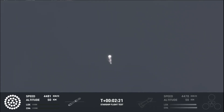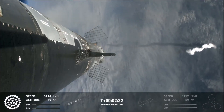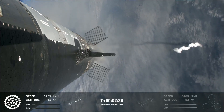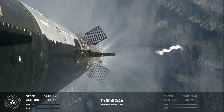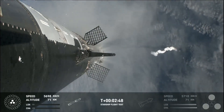Counting down now. We're going to be coming up right at around the three-minute mark on that hot staging maneuver. We'll see the booster engines start to shut down — all but three lights go out in the middle — and then we'll see the engines ignite on ship, pushing it away. That will start carrying the ship into space. Booster will start to do its flip and then move into the boost back burn, before it eventually splashes down in the Gulf of Mexico.